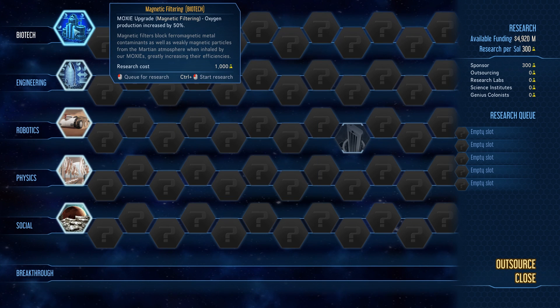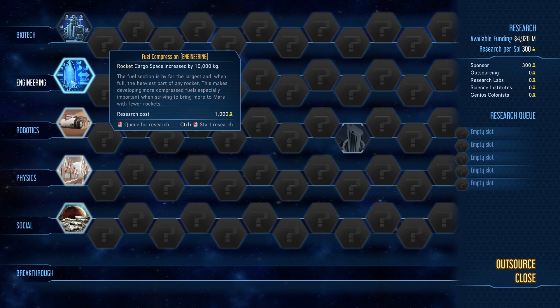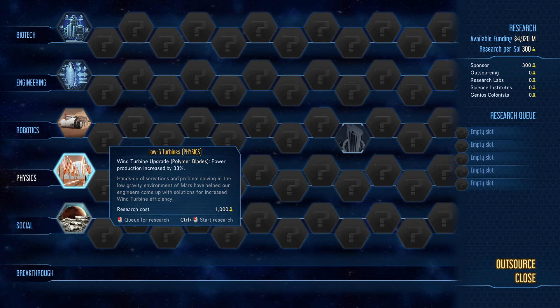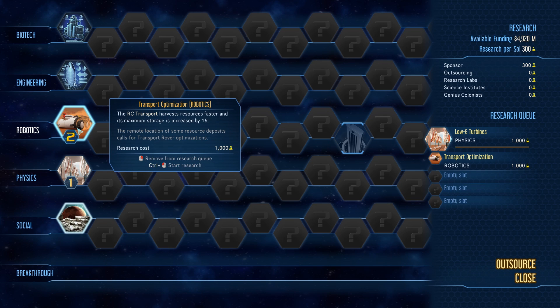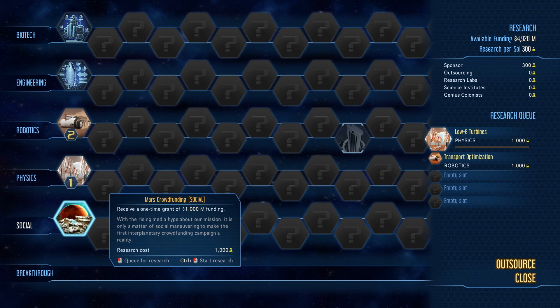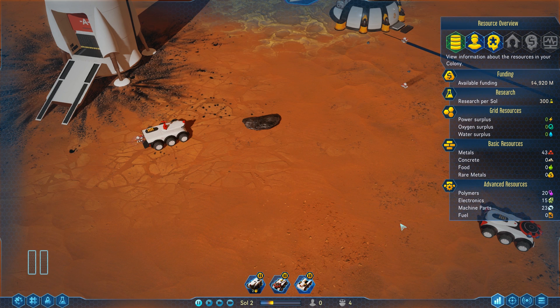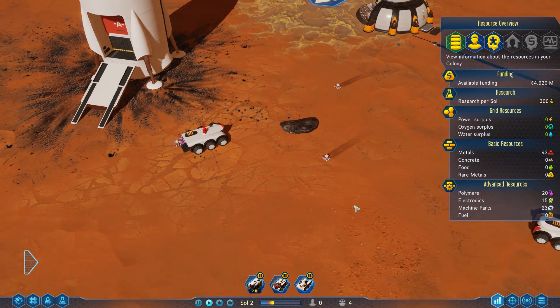All these research options are random, so you won't get the same ones as everyone else. We already got CO2 jet propulsion from picking the Rocket Scientist commander. Let's look at our options: magnetic filtering for biotech — oxygen production increased. Fuel compression for engineering — gives rocket cargo space increase, that's pretty good. Transport optimization — RC transport harvests faster with maximum storage increased by 15%, I like that. Wind turbines physics — power. I actually want to build some of those, so let's queue that first, then Mars crowdfunding for a one-time grant of 1,000 Mars Bucks.